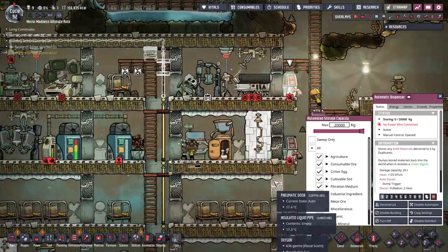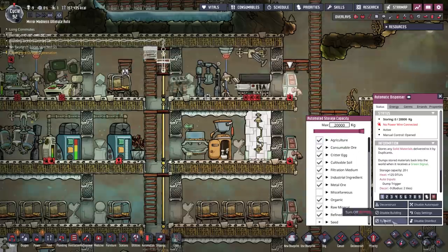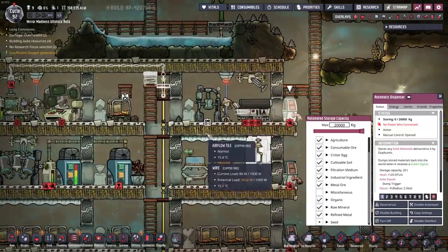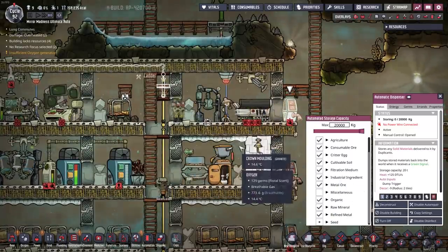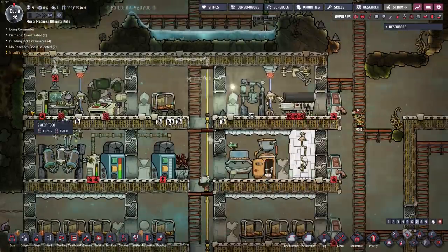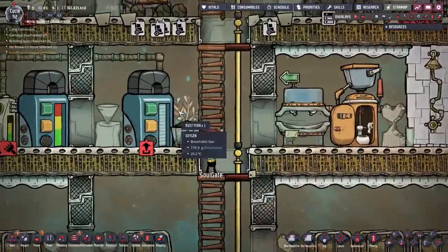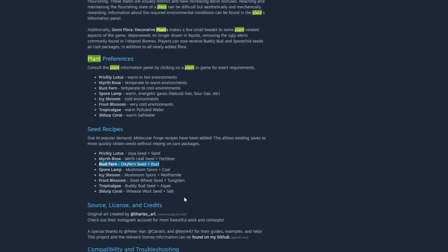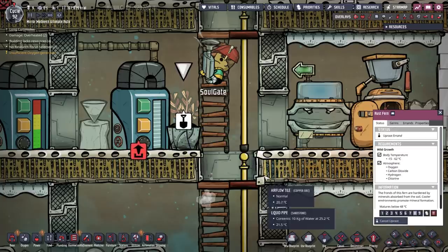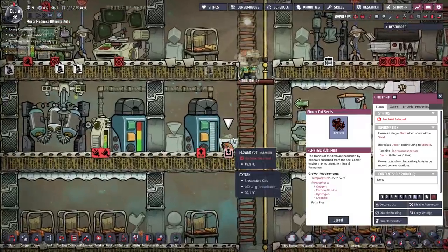I wish there was an option to say auto sweep only, but there isn't. A dupe could possibly come up here and start delivering to that if it's an extremely low priority. There is a mod that says priority level zero — that might actually work, but that would be modded. The rust fern is actually a modded plant — sorry dupes, not for you. Say goodbye to the rust fern. It was nice while it lasted.